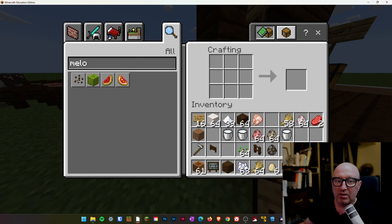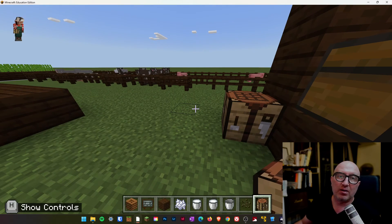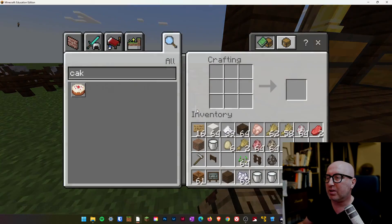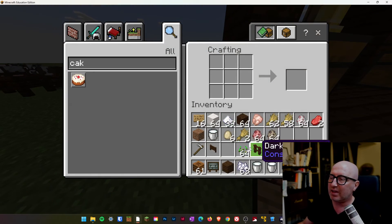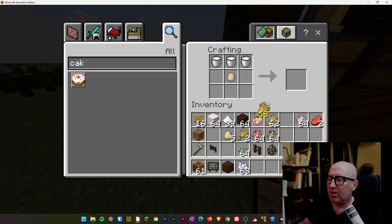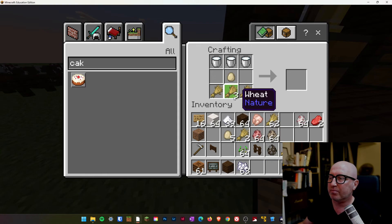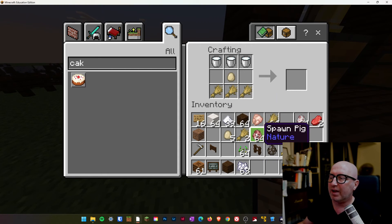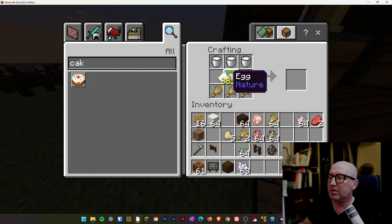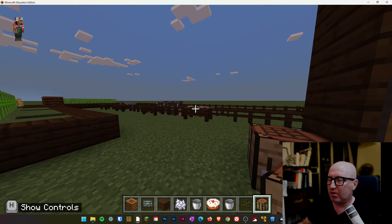So in order to get our recipe, we can go into here. We want an egg in the middle. We want those three pieces of milk at the top. We want our wheat across the bottom. And in either side, we want our sugar. And it creates our recipe and we have our piece of cake like so.